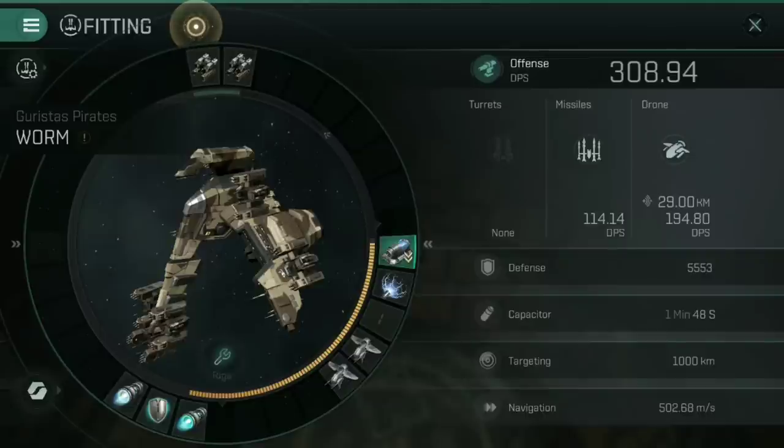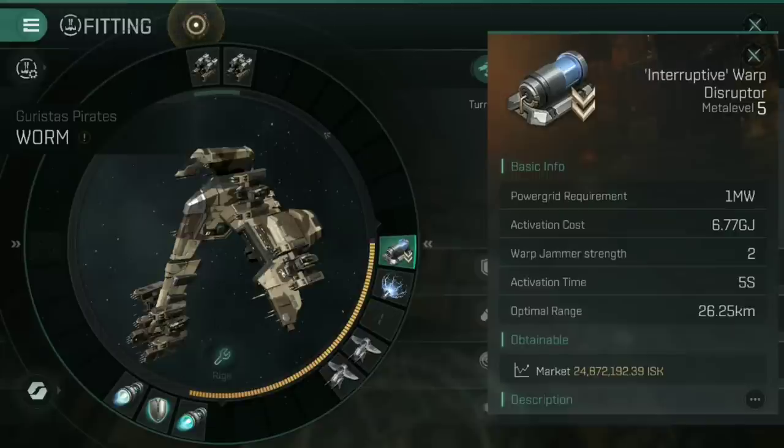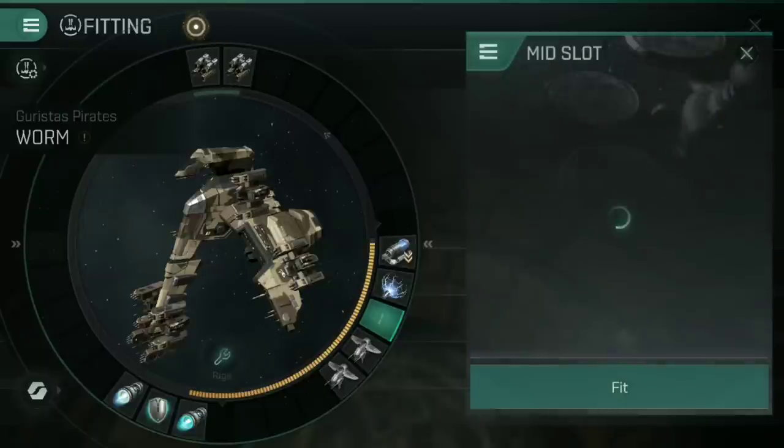The mid slot shield module is a Gistii C-type Small Shield Booster. If you wanted to swap out the Medium Rapid Missile Launchers for just small missile launchers, you can — you'll lose some DPS but you can cram in a Medium Shield Booster for a little extra survivability. I go for the Gistii C-type Small Shield Booster; that's more than enough to repair damage my shields take while speed tanking. For the mid slots, the first one is an Interruptive Warp Disruptor — if I'm going to be accounting for PvP, I need a way to lock targets down. I'd probably go for two Interruptive Warp Disruptors once scramblers are added; I just don't have a second one at the moment since they're expensive. The empty mid slot would ideally be another Interruptive Warp Disruptor, giving me four points of warp jammer strength.